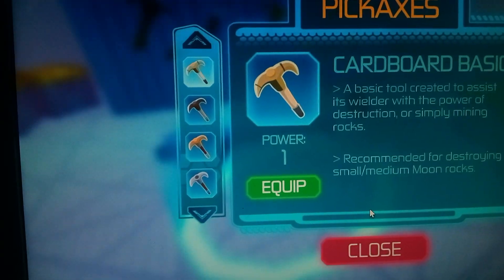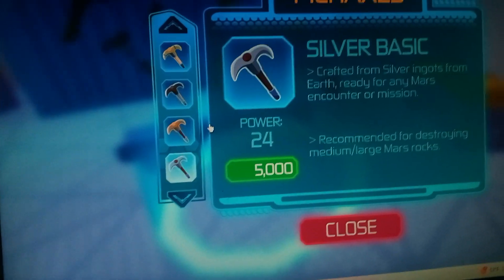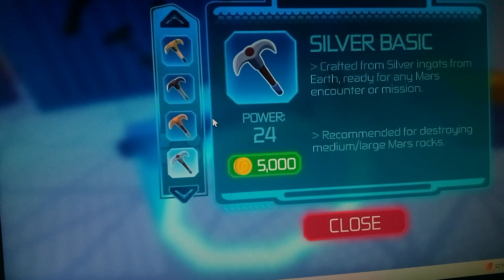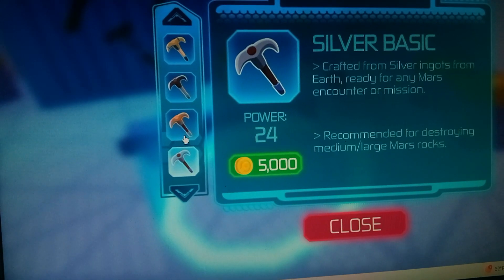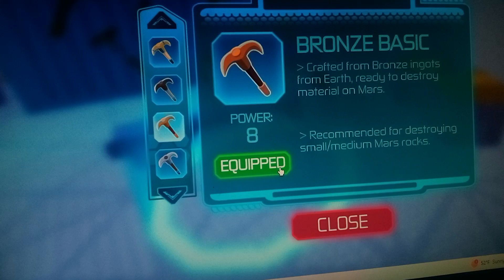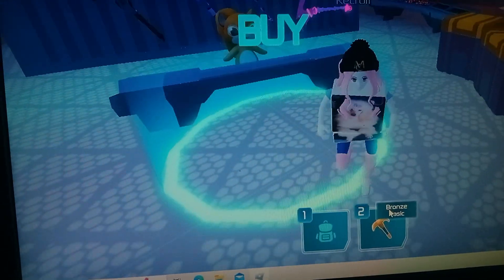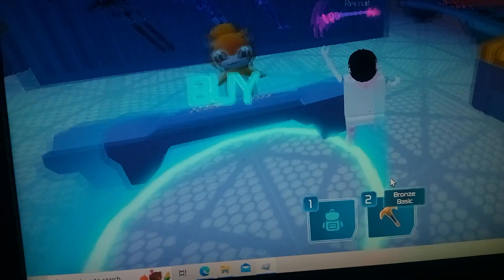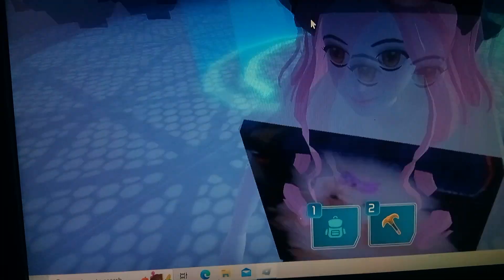Okay, Cardboard Basic — I already have that. So let's see what kind of axe I'm going to need. This one is 5,000 medium-large Mars rocks. Well, I'm not on Mars. You can go over here and buy these other things — I'm sure these cost Robux, and I'm not really wanting to spend Robux.